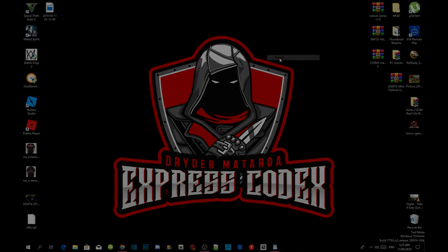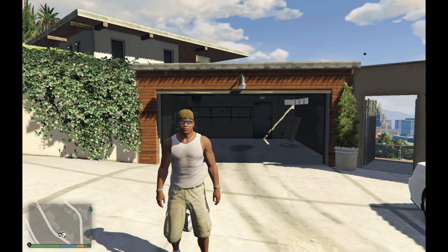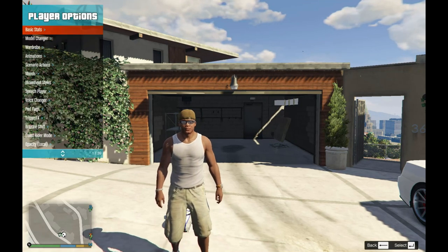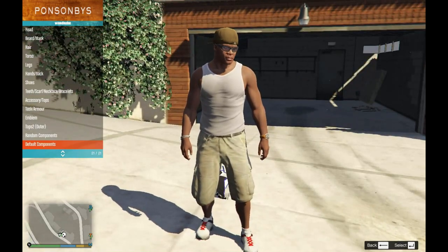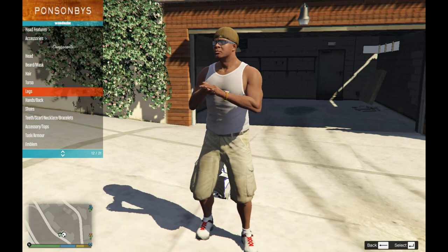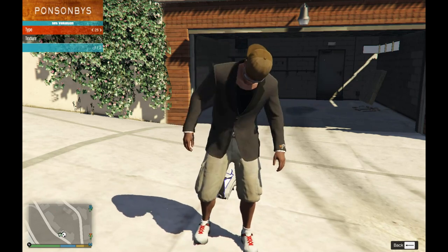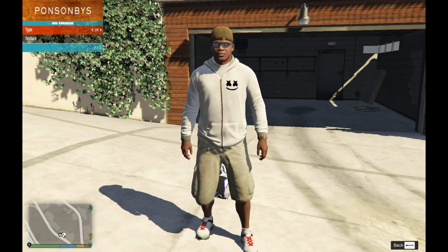Welcome back — we're here with Franklin and we're going to put on the Marshmallow outfit. To do that, press F8 to go to your menu, go to player options, go down to wardrobe, then go to front view. Press default to take off all the clothes, then go to torso and find the Marshmallow jumper — it's number 28 on the menu.